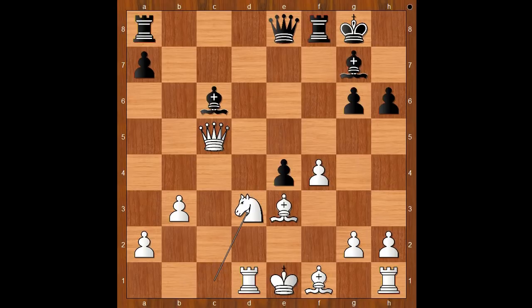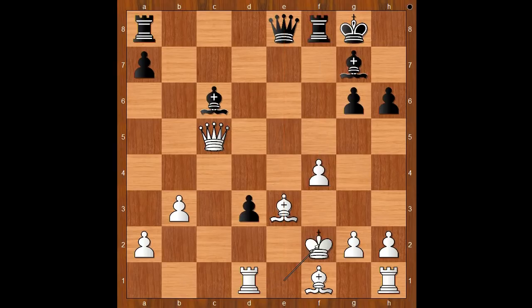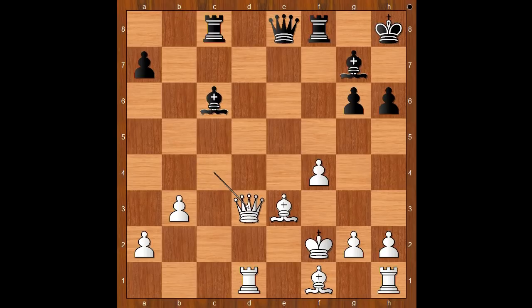King to c8. Queen to c4 check. King to h8. Queen takes pawn on d3. White is two pawns up, but the white king is less safe. Or maybe that is just an illusion. How to attack the white king? He seems to be protected well.